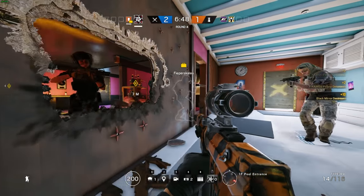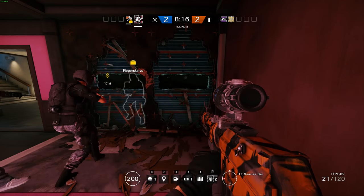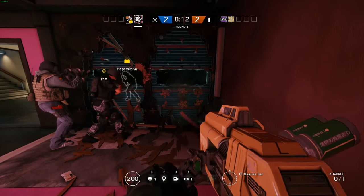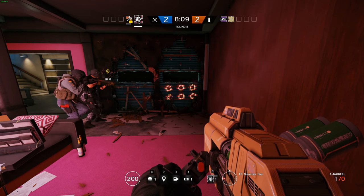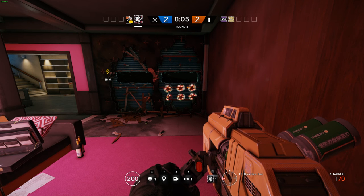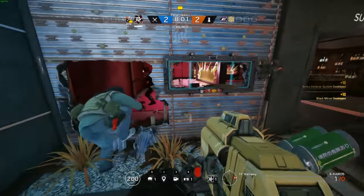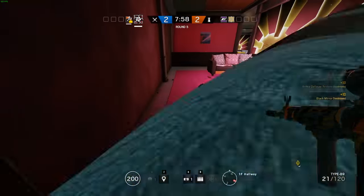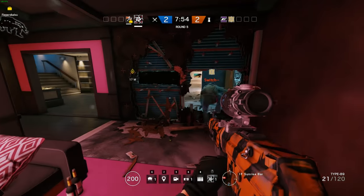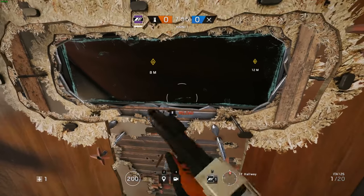What you can do to get around this glitch is just put your Hibana below — that'll blow up the glass and everything for you. But what's even better is we found you can put all the Hibanas below, you don't have to put any on the actual window, and what it does is make a vaultable hole — like a free vaultable hole.